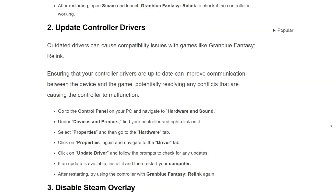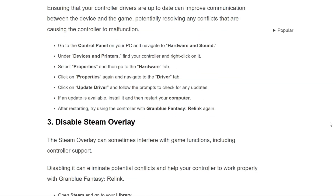First, go to the Control Panel on your PC and navigate to Hardware and Sound. Under Devices and Printers, find your controller and right-click on it. Select Properties and then go to the Hardware tab. Right-click on Properties again and navigate to the Driver tab. Click on Update Driver and follow the prompts to check for any updates. If an update is available, install it and restart your computer. After restarting, try using the controller with Granblue Fantasy Relink again.